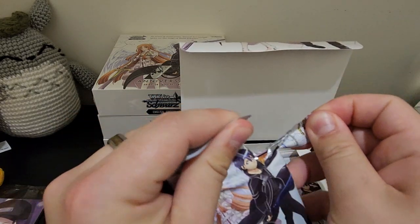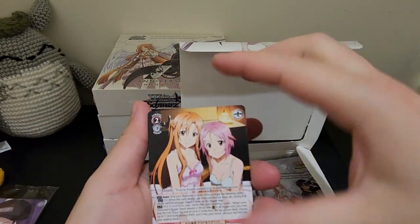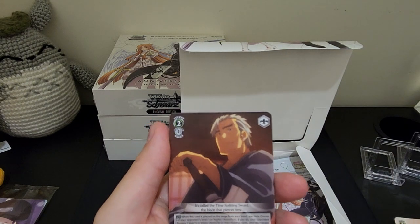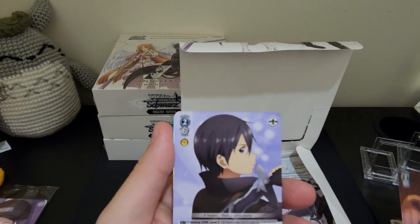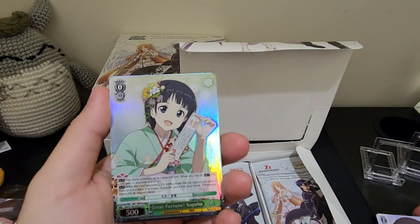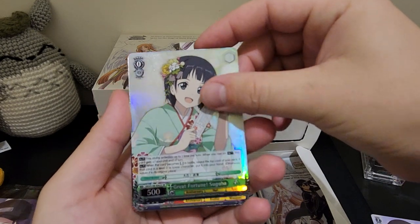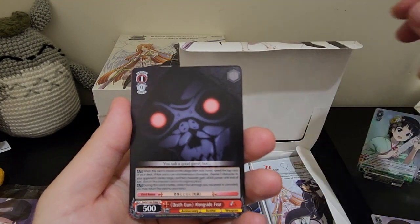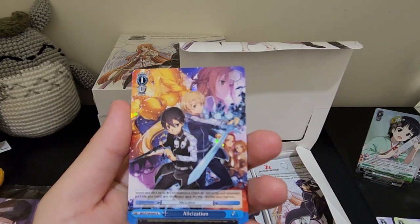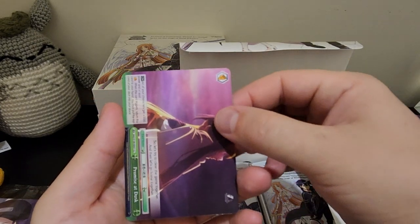Let's kick it off. First one off the bat, we've got Heart's Warmth — Asuna and Lisbeth. Battle Stance, Asuna. Wielder of Time, Splitting Sword, Bercouli. Coat of Midnight, Kurodo. Great Fortune, Saguha. Death Gun, Alongside Fear. Leaf as Pure Wish. Alicization — very nice card. And a Promise at Dusk.